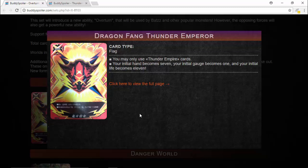That basically brings you up to 4 gauge if you use it first turn. Your initial life becomes 11, so you're already starting off with extra life and extra hand. Definitely with Thunder Empire's draw power, you should not have a problem getting gauge if you know what you're doing. Really a strong flag right there.